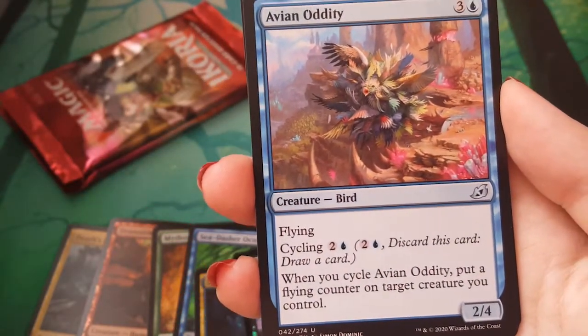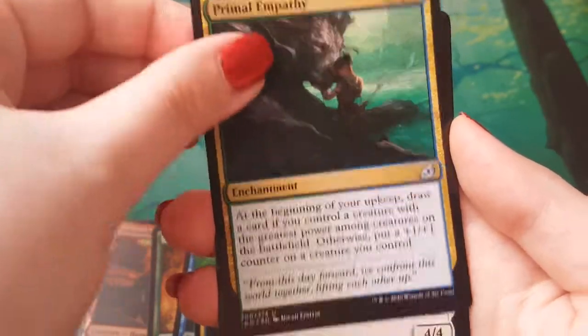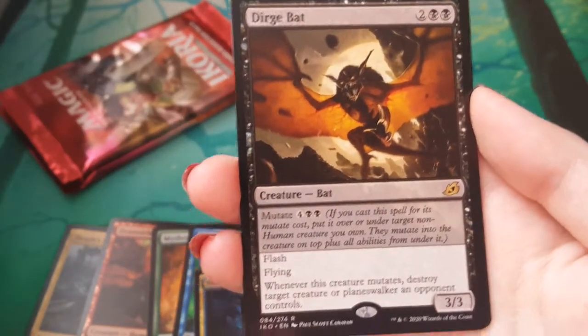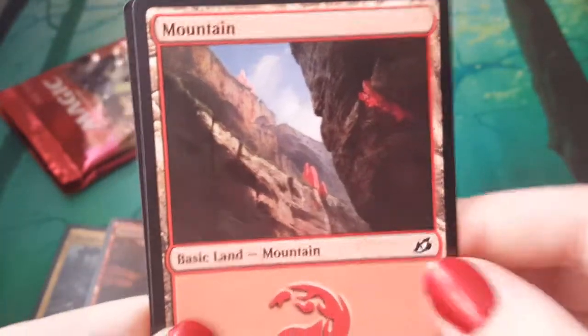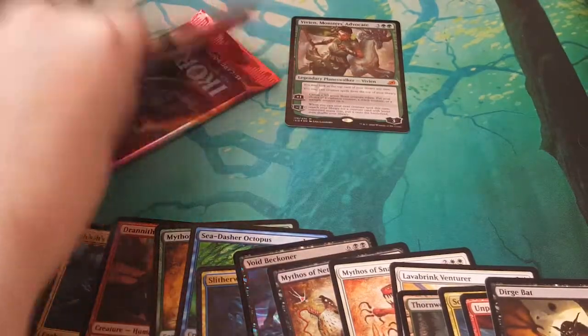Avian Oddity — yes, it's the ultimate bird. Primal Empathy. Majestic Auricorn, complete with birds. Oh look, it's a Dirge Bat — everyone's favourite from the collector's box. Dirge Bat. And a Dinosaur Beast token — well, that's more exciting. Last two packs of this run. The Foil Mythic is pretty much carrying this at this point. Other than that, pretty slow going.